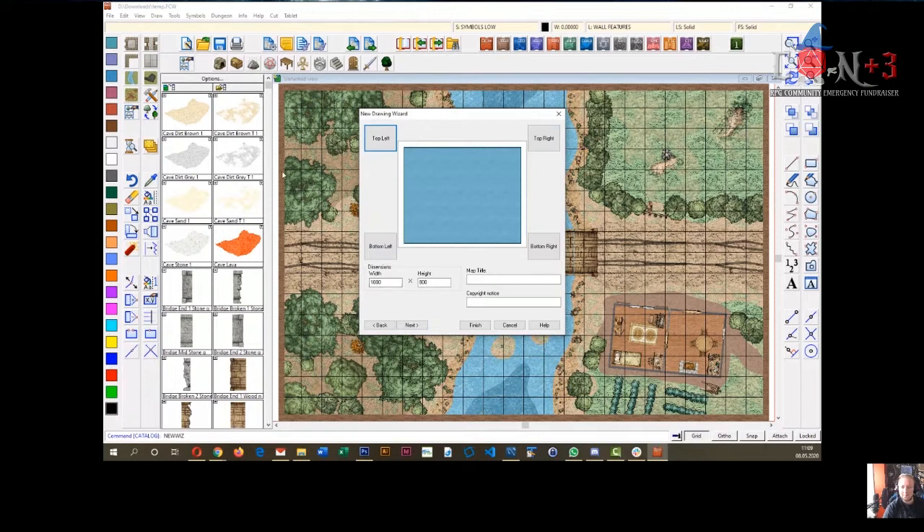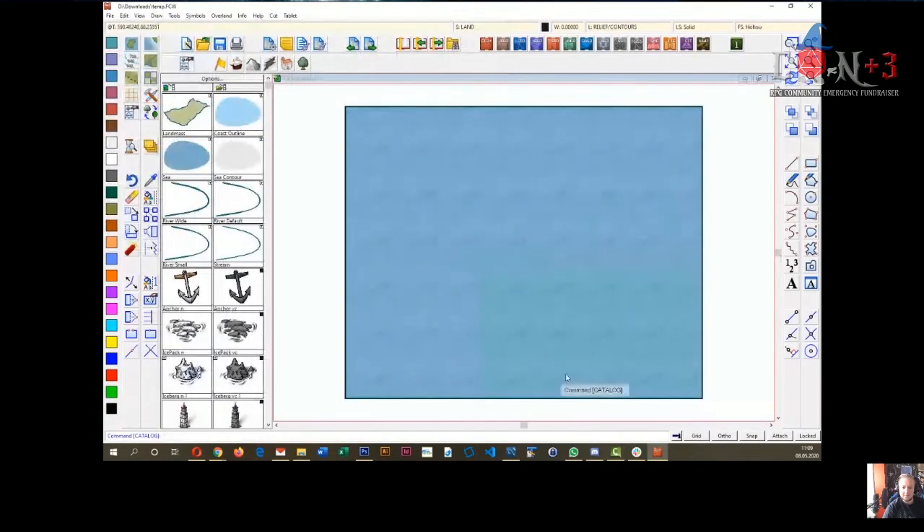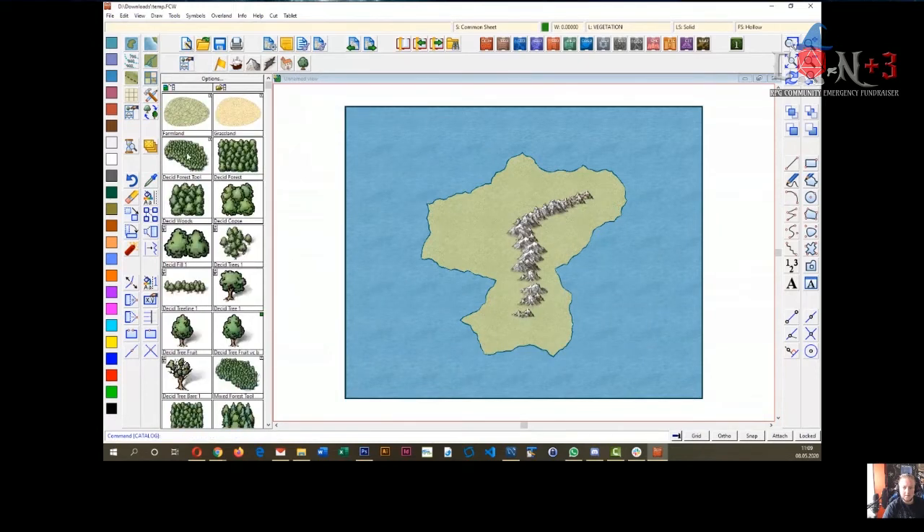You may be familiar with Mike Schley from all the mapping work he's done for Dungeons and Dragons. I set the size of my map, quickly finish, save the map, and then I've got my blank space. With the tools up here, I click the landmass tool, click to draw the outline of my island, right-click to finish. Then I load the mountains catalog and place down a range of mountains.